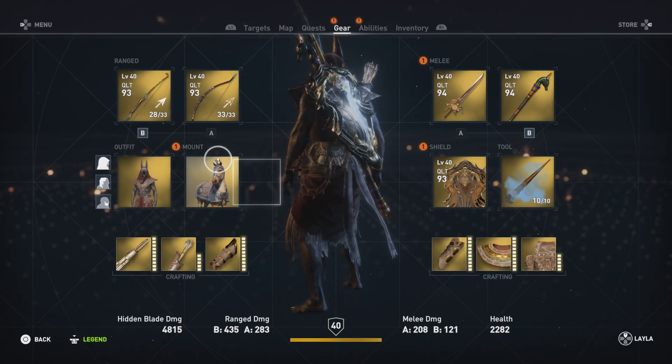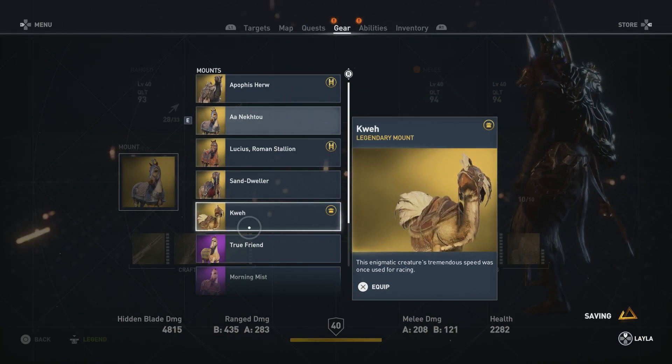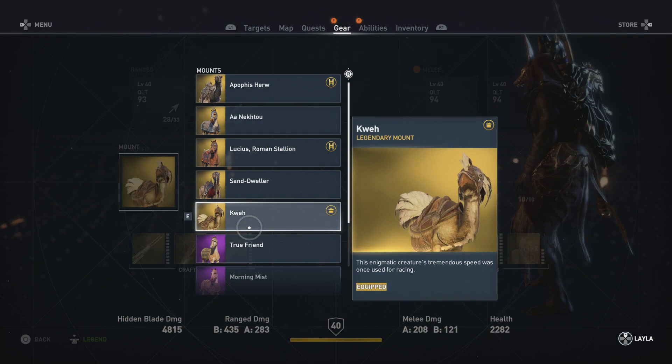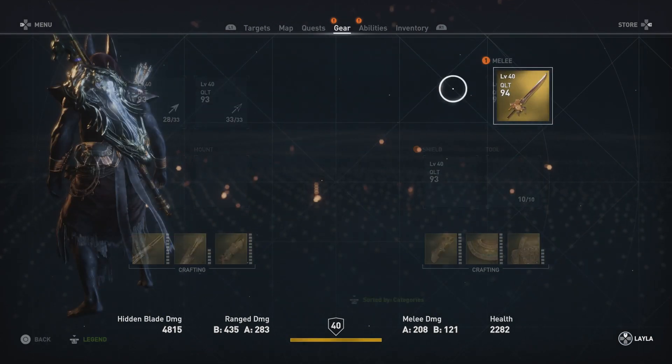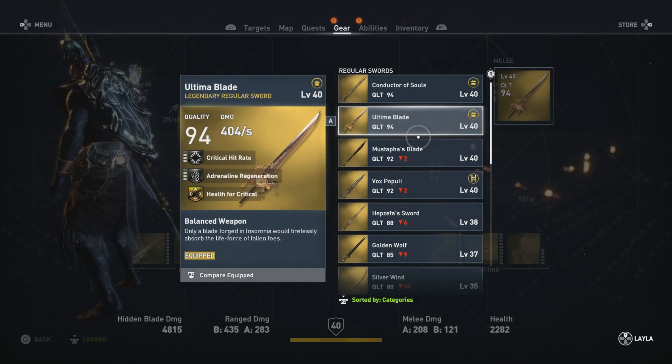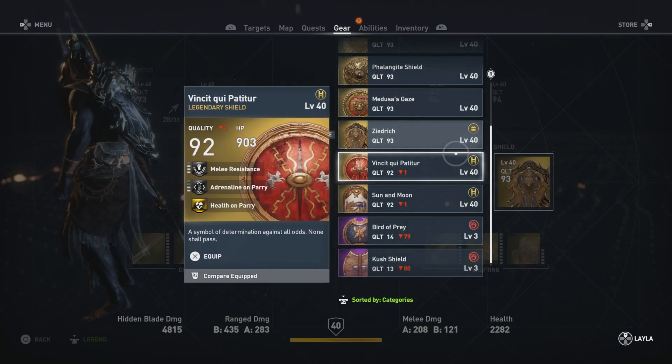Check it out - we've got the Q, which looks a lot like a Chocobo from Final Fantasy. It's a pretty epic mount; I'm probably going to use this one non-stop just because I think it's so awesome. It looks like the Ultimate Blade is already equipped for us, as well as the Zurich Shield.